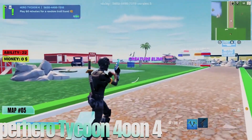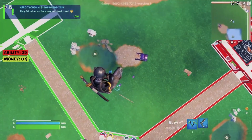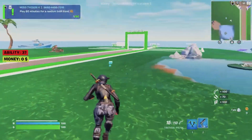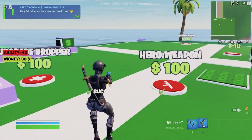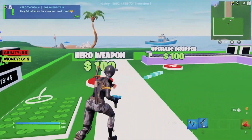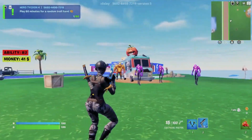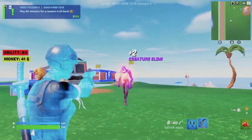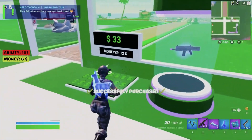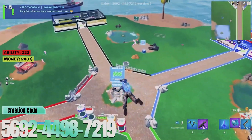At number 5, we have Superhero Tycoon 4. If you've ever wanted to step into the shoes of a superhero, this map is perfect for you. In Superhero Tycoon 4, you'll manage a base where you can train superheroes, develop new powers, and protect the city from villains. The vibrant and dynamic environment, coupled with action-packed gameplay, makes this map a thrilling adventure. You'll enjoy customizing your heroes, tackling various missions, and upgrading your headquarters to become the ultimate superhero tycoon. The mix of strategy and superhero action will keep you hooked from start to finish.